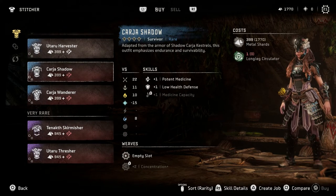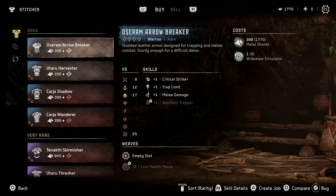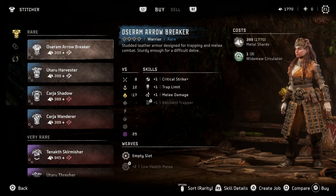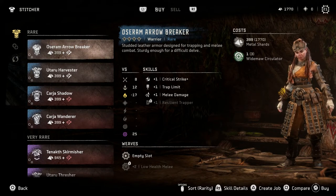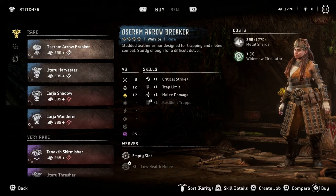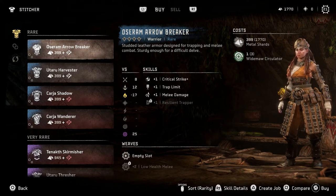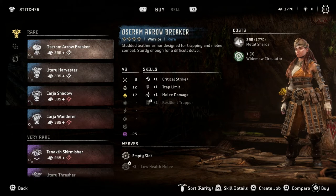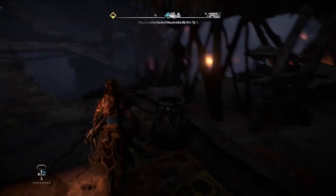Card of Shadow always looks nice. Plus one trap limit — it is designed for trapping and melee combat. I like the Carja one better. Critical strike, trap limit, melee damage. I'm not really a melee person despite doing traps. I want to do my traps and then get away — I don't want to go hit them afterwards.